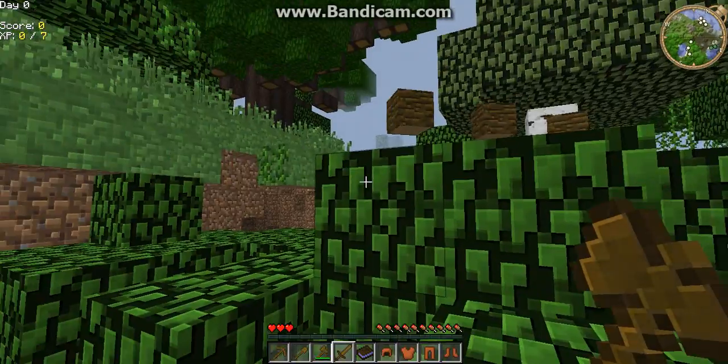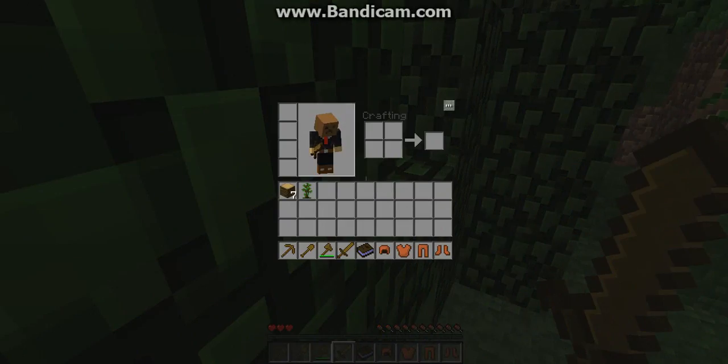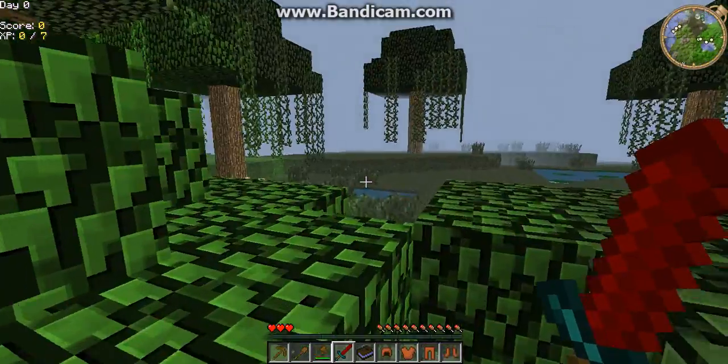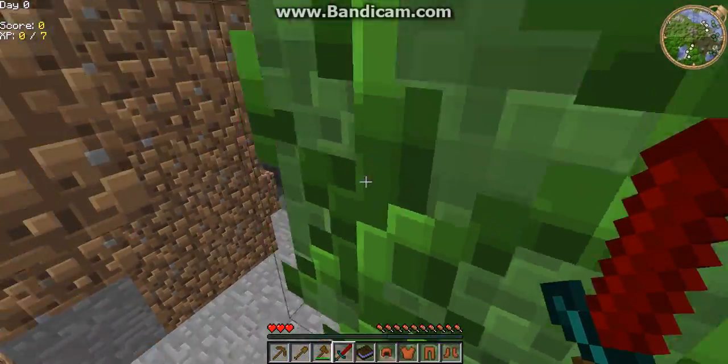So first thing we gotta do is switch our sword into a soul sword, and then we gotta get some wood or some stuff.